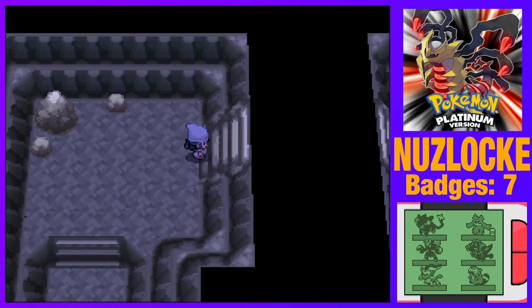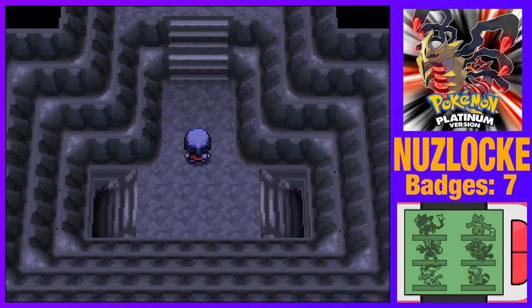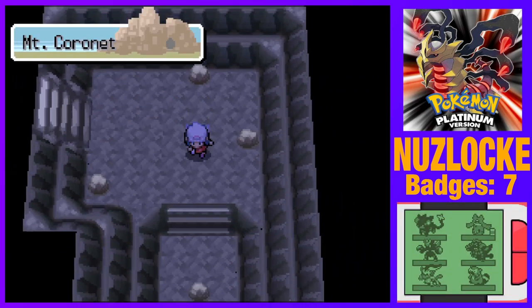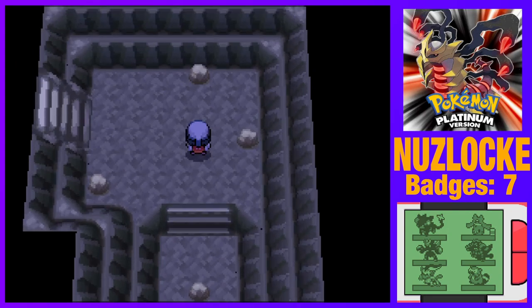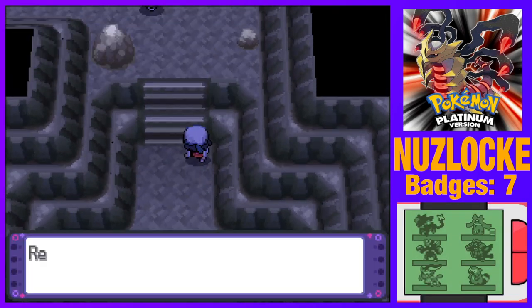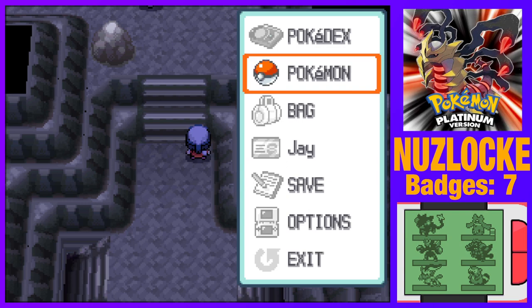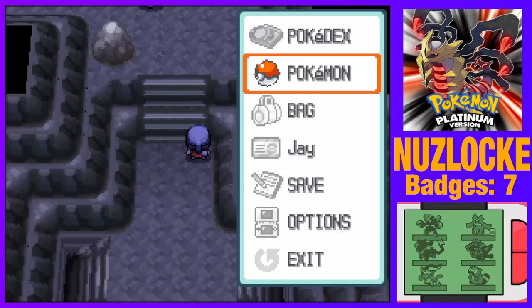So there's another way over here. Let's go down first since we have to go up for story reasons — maybe there's some optional stuff in the downwards passage. Star Piece — I'll take it. Let's replace the Repel with a Max Repel. What Pokemon do we want to lead with? I think Jade can do pretty well.